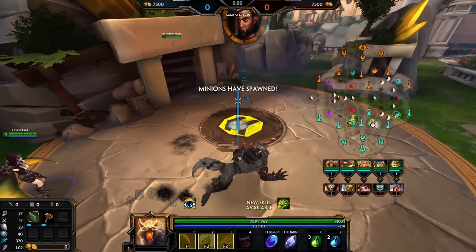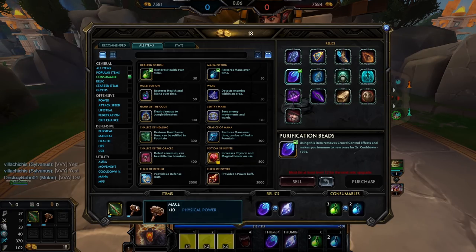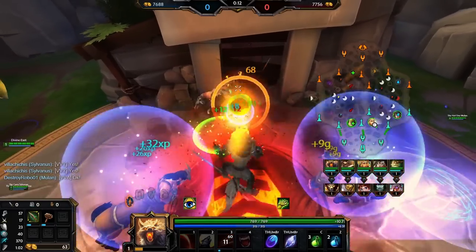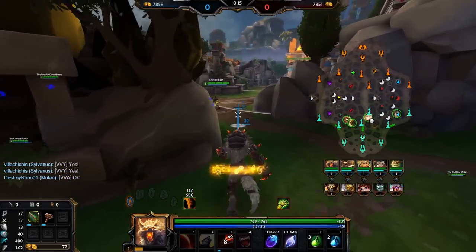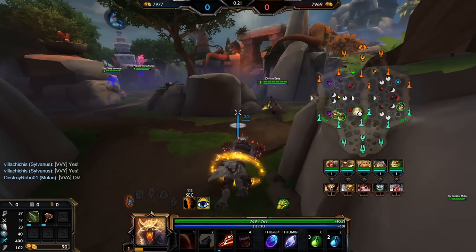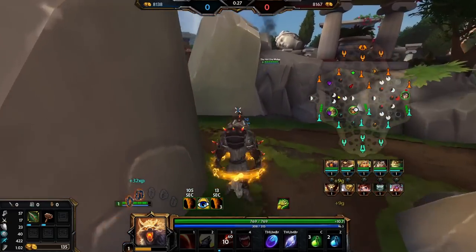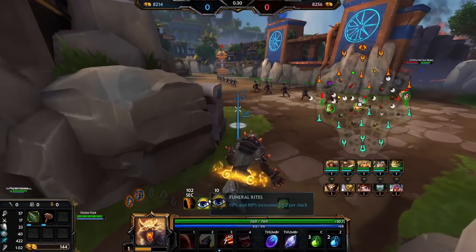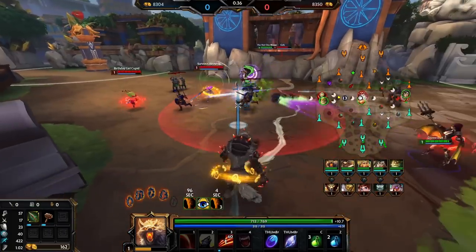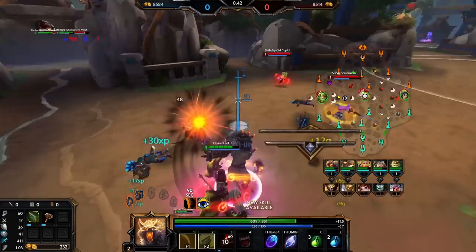Hey, what's going on guys, this is Masked and welcome back to some more Smite Conquest. Today we're doing Jotun's Cunning — the new Jotun's glyph. It's actually really dumb on Fenrir. I played it the other day and it seemed like it was doing some dumb stuff. The idea is you get a 25% potential cooldown reduction on your next ability, and Fenrir's one can already reduce itself by 30% by landing it. Do they stack? Yes, they stack — you can get over 50% reduction, which is really gross.